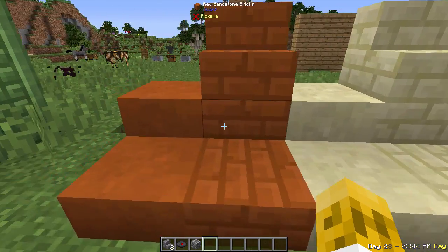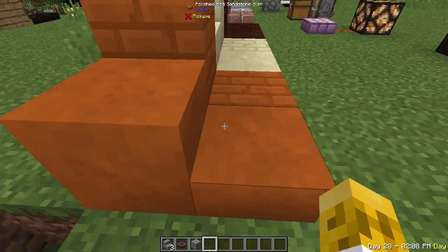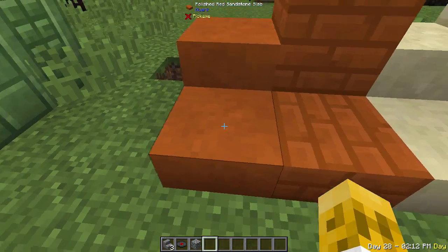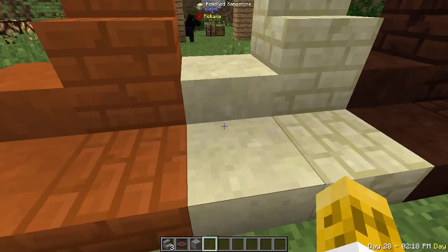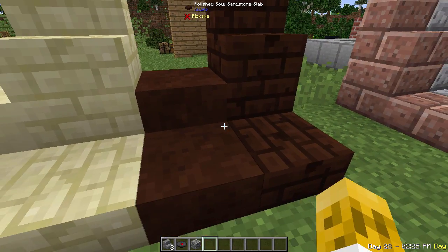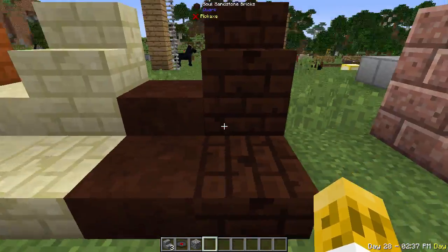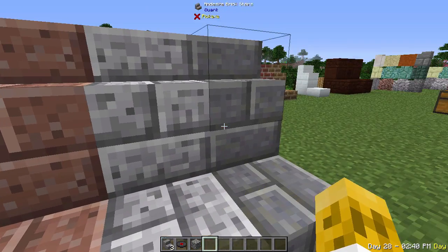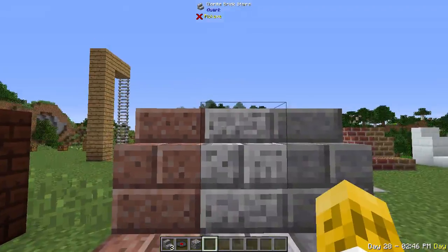Quark adds a bunch of new sandstone variants. There's polished sandstone — very clean with no borders, very tileable. There's a brick version of red sandstone and the same with regular sandstone. There's also Soul Sandstone — you take Soul Sand and arrange it like you would sand to make Soul Sandstone, and you can get the polished and brick forms as well.